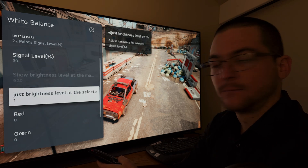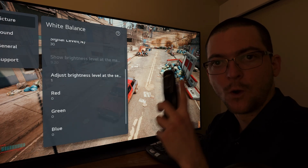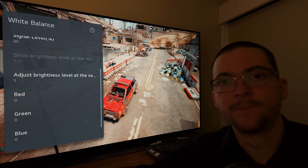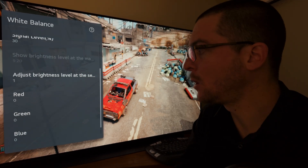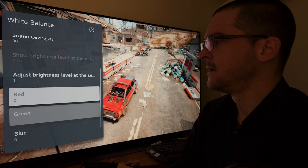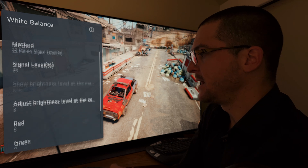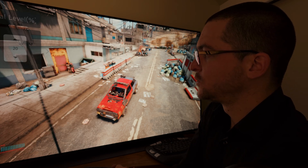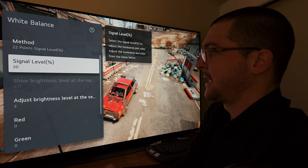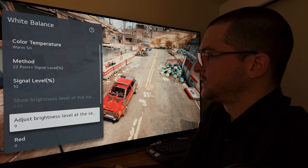Starting at signal level 30, increase brightness to 1. I believe this is the same as increasing red, green, and blue to 1. Some people say their TV doesn't have this option — on a different OLED it might be called differently, but if you don't have it, just increase red, green, and blue by 1. Signal level 25: adjust brightness to 2. Signal level 20: adjust brightness to 3 — you can also increase red, green, and blue to 3. Signal level 15: adjust brightness to 5. Signal level 10: adjust brightness to 9.